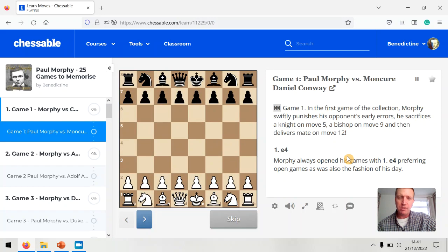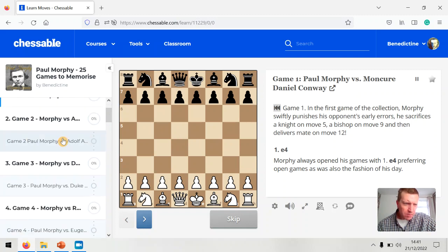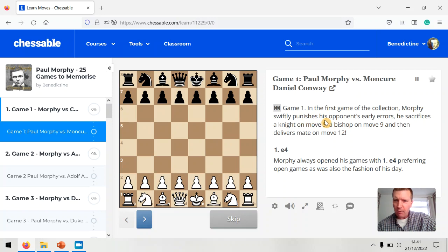My computer's a bit slow — it's not meant for chess. Right, so game one: in this first game of the collection, Morphy swiftly punishes his opponent's early errors. He sacrifices a knight at move five, a bishop at move nine, and then delivers mate at move twelve. Well, what's not to like about that? Brilliant.